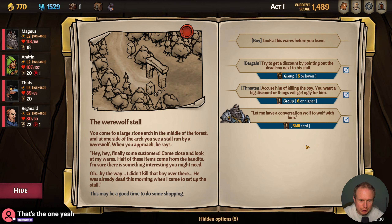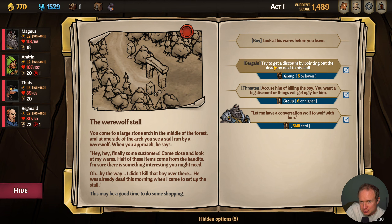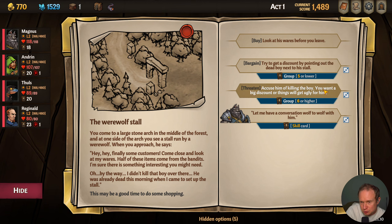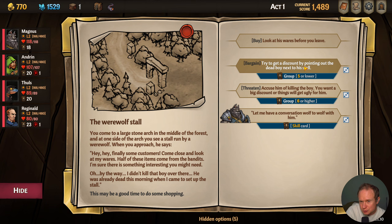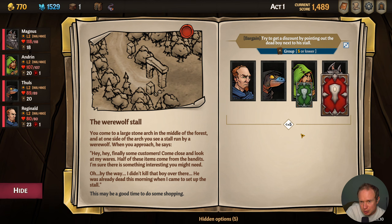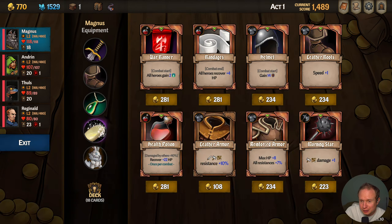You come to a large stone arch in the middle of the forest; at one side you see a stall run by a werewolf. 'Hey hey, finally customers! Come close, look at my wares — half of these items come from bandits, I'm sure there is something interesting you might need. Oh by the way, I didn't kill that boy over there — he was already dead this morning when I came to the stall.' So we can draw a skill card — 12%, bad idea — or bargain for a 35% discount, or at 66% accuse him of killing the boy for a big discount. This is over 50 so we'll try it. We have terrible luck this run — holy cow.